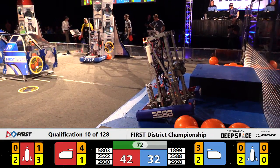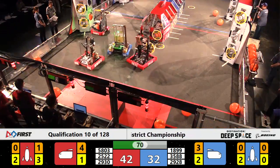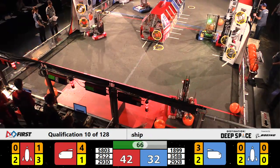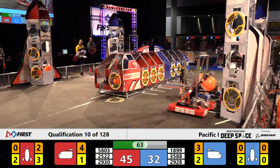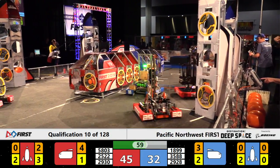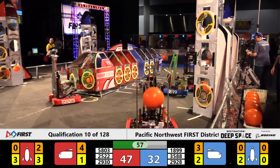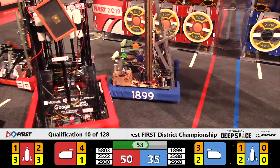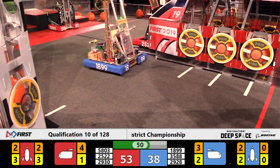Cargo into the red rocket, blue rocket getting another hatch panel. Cargo into the blue cargo ship. Hesitating there on the edge of the HAB. Looks like they were trying to make it back to the HAB but didn't quite get up to the second level. We'll see if they keep moving.